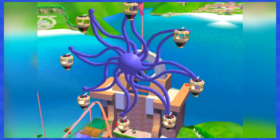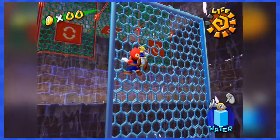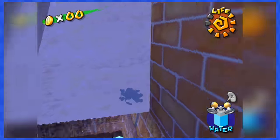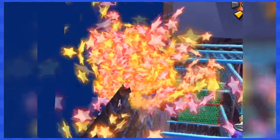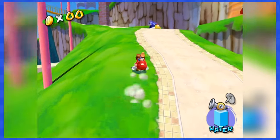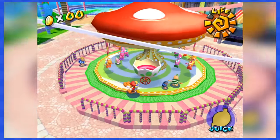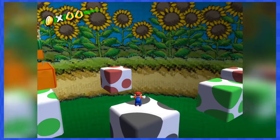Pinna 5 is a pretty annoying level — not because of coins, but mostly because of horrible camera controls. How am I supposed to climb up the tower with such a bad camera? Pinna 6 is really easy — get Yoshi some fruits and explore the secret cave, which just like all the others doesn't feature a single coin.